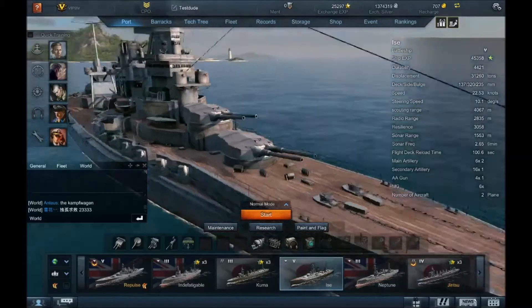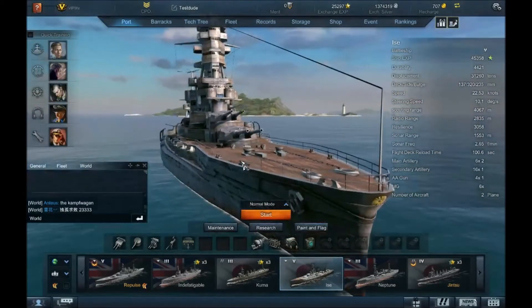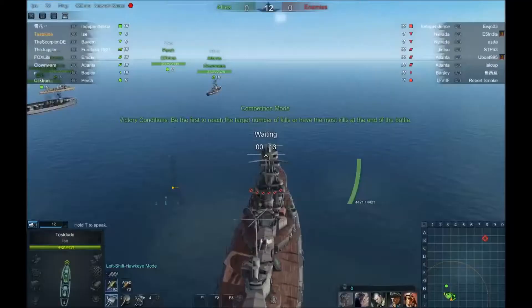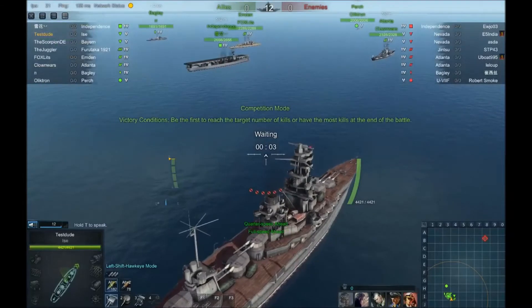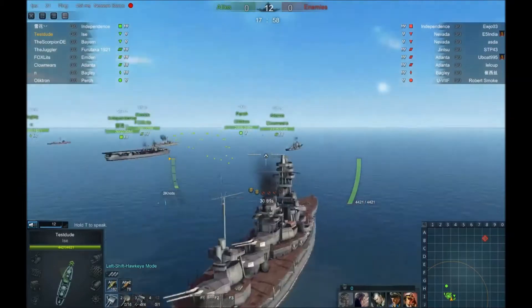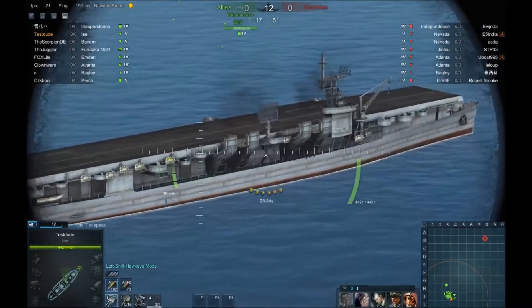First I'm going for the Yamato, which I needed the Nagato prototype for first. It's a long way to go. But without further ado, let's get into the battle. Welcome to the first battle, it's a competition mode. Again, I like these the most, as I can die whatever I want but still can respawn. We got the Independence — not my favorite carrier, not the best looking carrier.